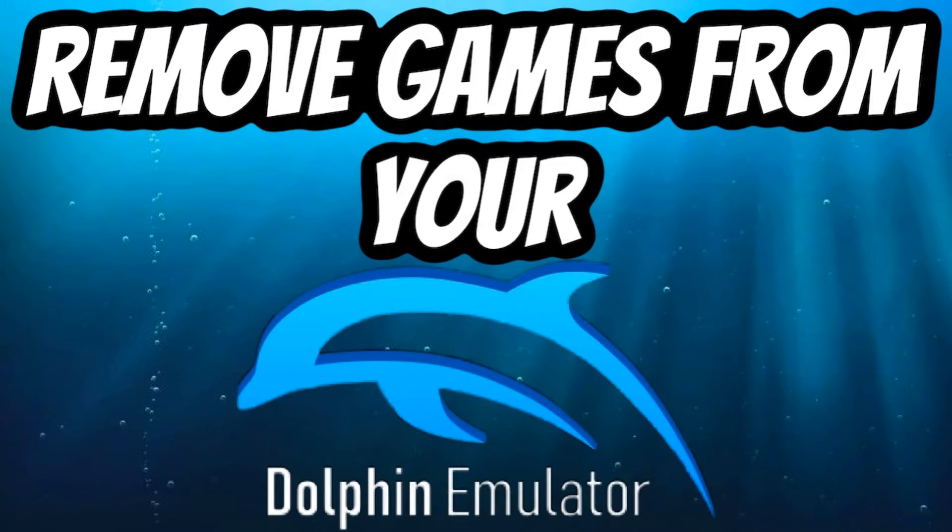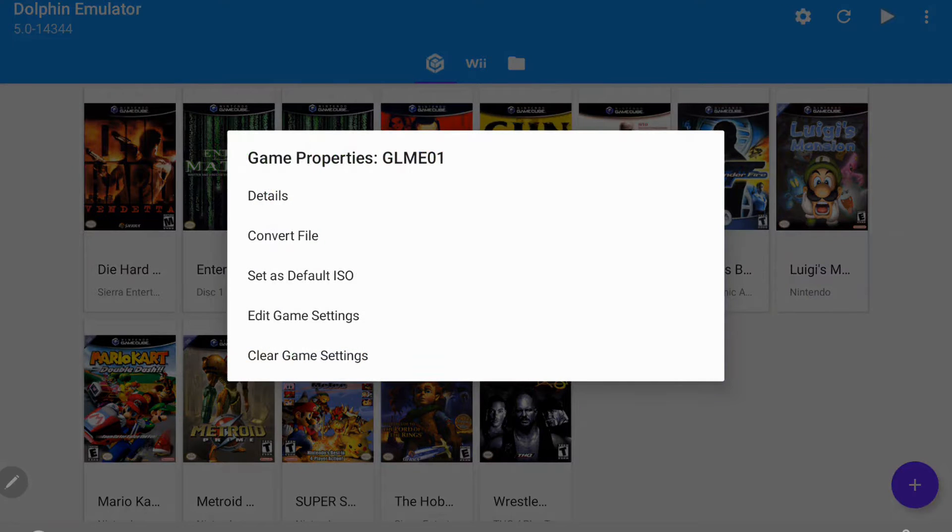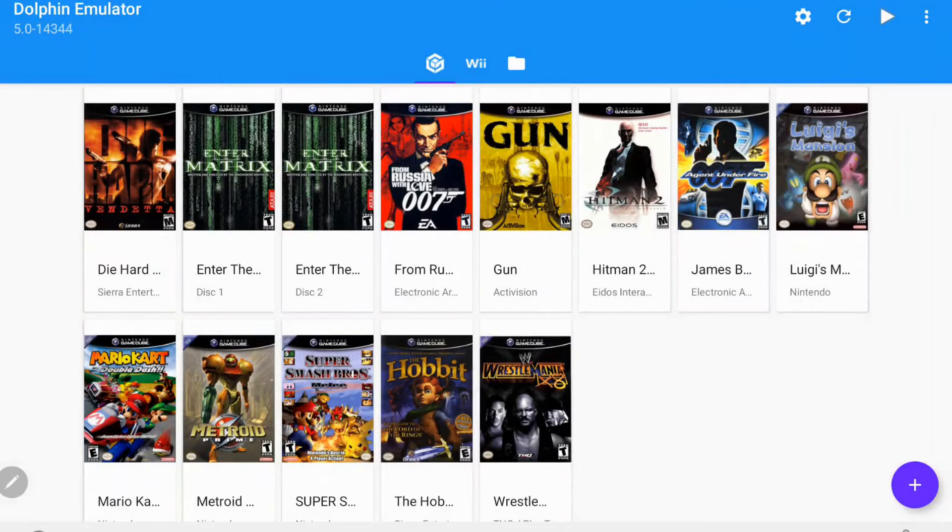Hey everybody, RetroPieGuy here. Today I'm going to show you how to remove games from your Dolphin emulator. You've probably noticed by now that there's no way to actually remove games within the emulator itself. If we select the game we want to remove — today I want to remove Luigi's Mansion — we can hold down the title, and a bunch of settings pop up, but nothing to actually remove the game.